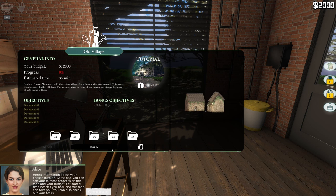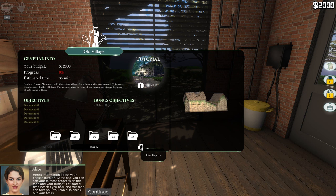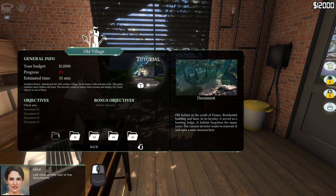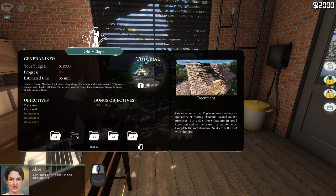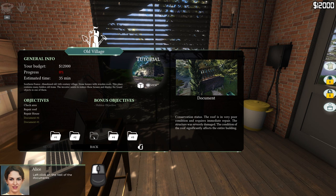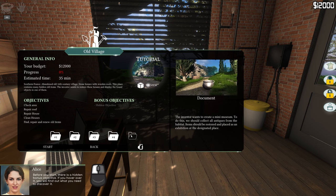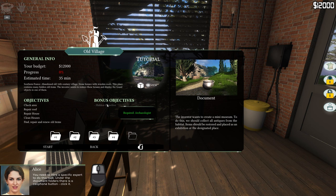There's a hire experts option but that costs money. To start a mission you have to read the documents first. I'm just going to click them so the game knows we clicked them. The investor wants to create a mini museum - we should collect all antiques from the habitat, restore items, and place them as an exhibition. There's a hidden bonus objective: you need to hire a specific expert. We need an archaeologist!